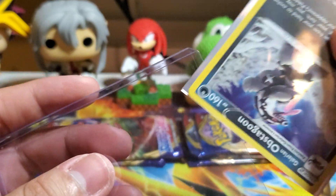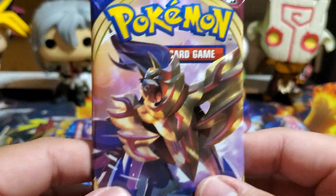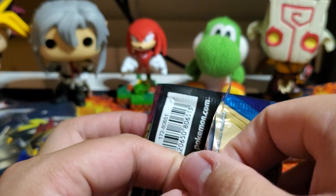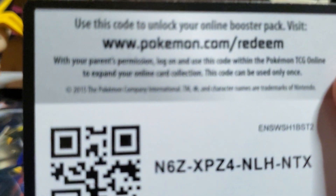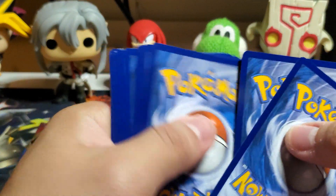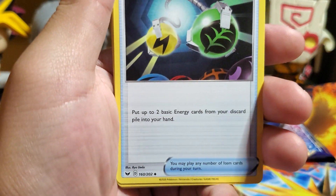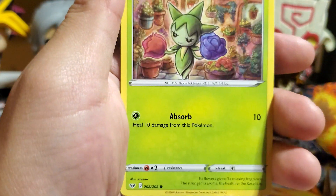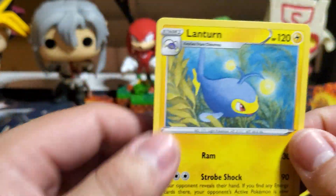Got the holographic version of Obstagoon — the stupid KISS band member, homage to Gene Simmons. Worthy of a double sleeve. The only downside to these openings is the mess afterwards. Code card. Two, three to the front, Dark Energy. Pokémon Center Lady, Energy Retrieval, Ferrothorn, Minccino, Vulpix, Amoonguss, Roselia, Chewtle, Drapion reverse, and a Lanturn regular rare.